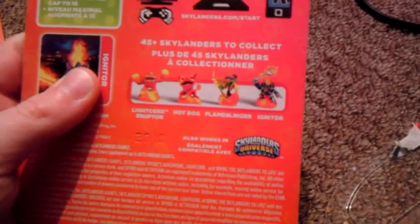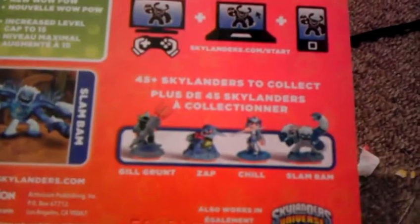Alright, I'll just show you the back of each one. There's Ruptor, Light Core Ruptor — my bad — Hot Dog, Flamstaker, and then Igniter. Now Slam Bam's back: Grill Grunt, which looks different; Zap, which is different; Chill, different; and then Slam Bam.